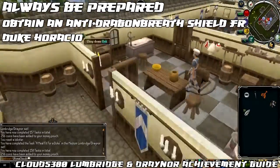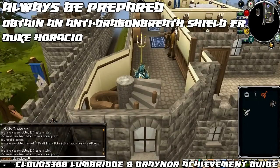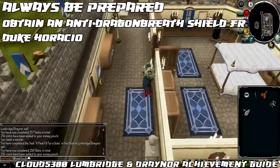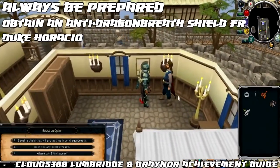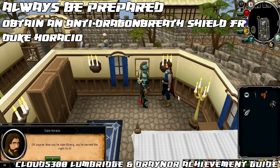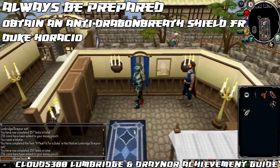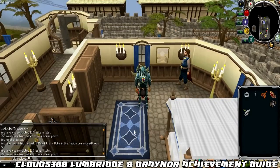The next task is called Always Be Prepared, and that is to obtain an anti-dragon breath shield from Duke Horatio. You need to have started the Dragon Slayer quest up to the point where you get told to acquire the shield, and you need 33 quest points to even start that quest. If you've already completed Dragon Slayer, you should have done this earlier, but you can always double check under your list of tasks to see if it's been completed.